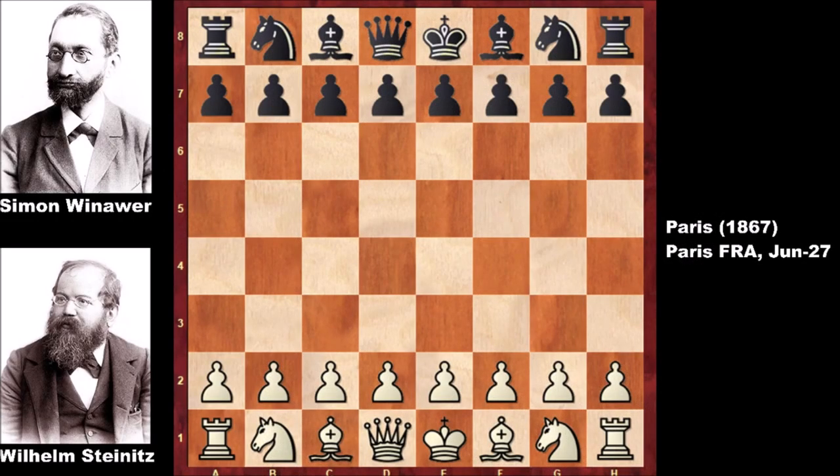Hello everyone and welcome back to another amazing chess game from the history of chess. In this chess game, White is Wilhelm Steinitz and his opponent is Simon Winawer. This game was played in Paris in 1867 in the Paris chess tournament.